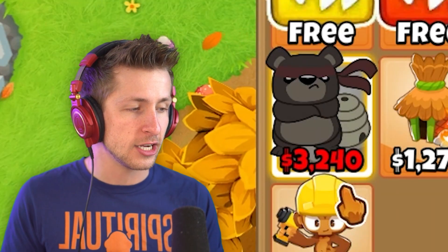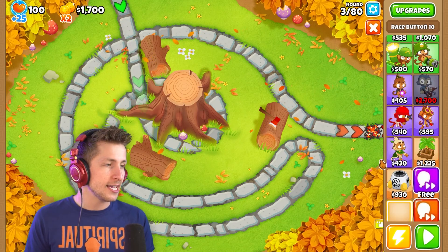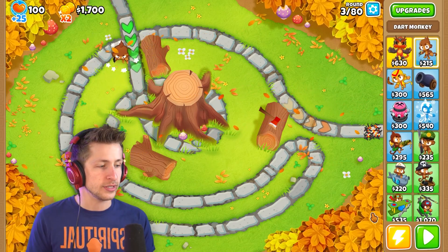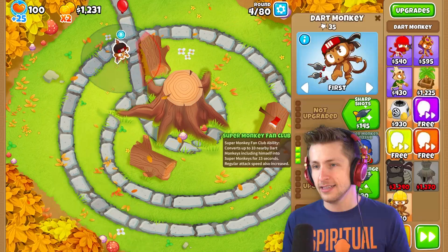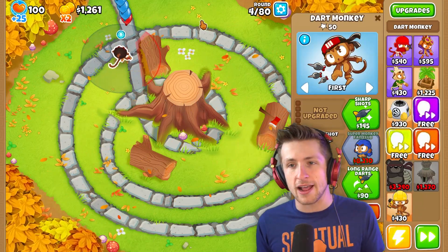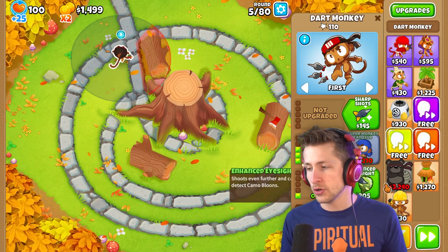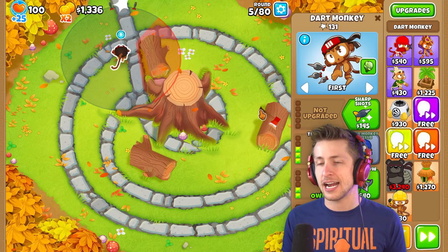The first thing that I noticed is that he costs $3,000, so you know he's gonna be schmovin'. Let's just get the triple shot — triple shot is such a good upgrade, you can't go wrong with it. And then we'll go long range and get Enhanced Eyesight so I can hit camos.